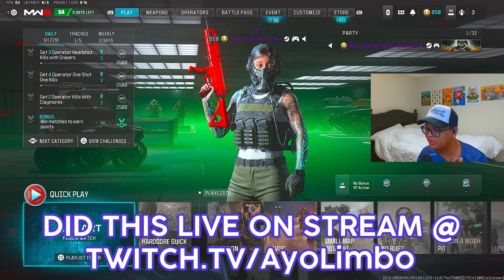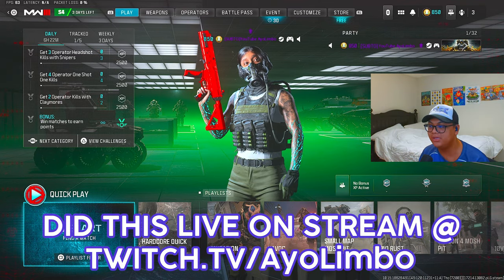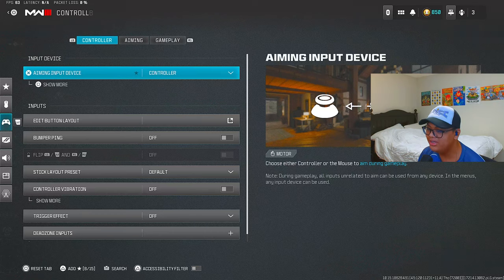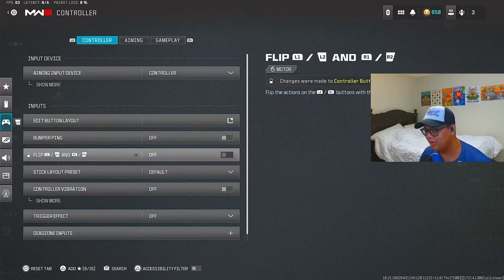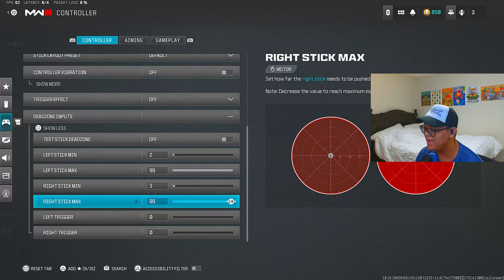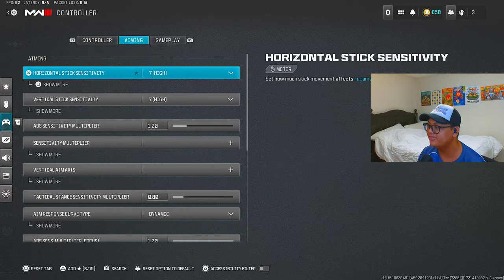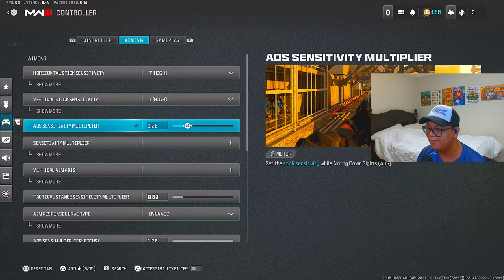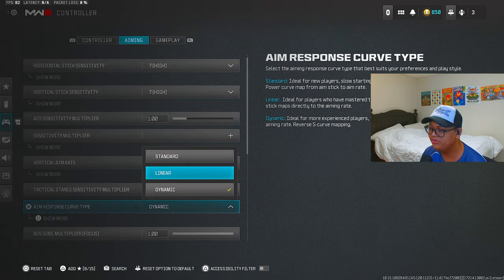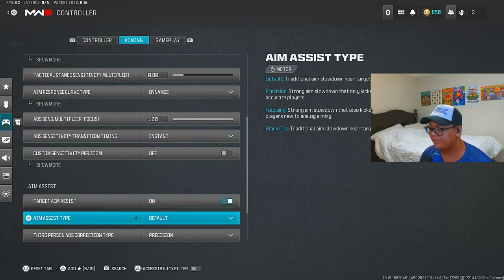We're gonna be using Facesimps' controller settings. He just won MVP throughout the entire CDL for the 2024 season. His dead zone inputs are 2.99 for his left stick min and max. For right stick min it's three, right stick max is 99. For his sensitivity he plays on seven-seven — a big difference from me. His ADS sensitivity multiplier he plays at one. He plays with dynamic aim response curve type, while I usually play with linear.